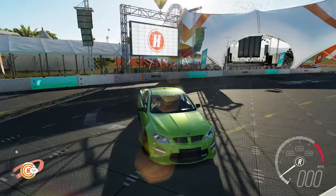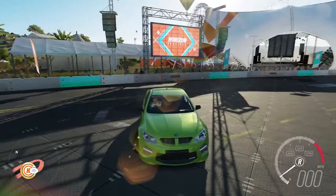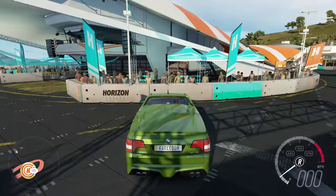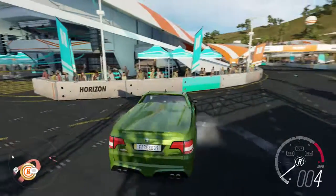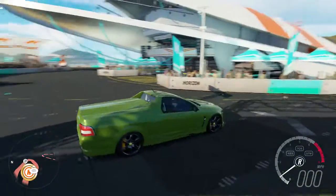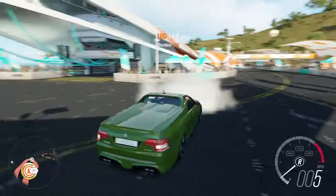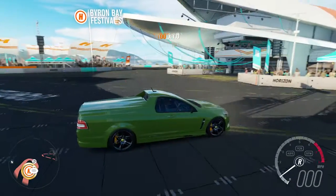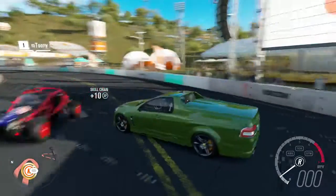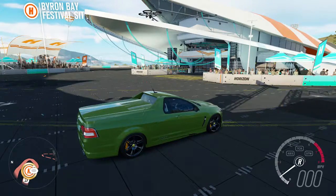Hello, what's up guys, this is EpiGamr here. Today I'm going to get back with Forza Horizon 3. I'm going to show you — there's a very popular question: what is the drone? If you see carefully, there's a drone hovering above our cars, especially in this place. This place is called Baron Bay Festival Site. Look, there's one more drone in the center.